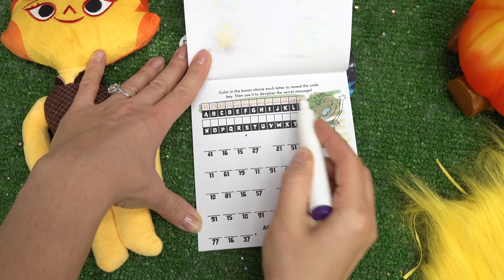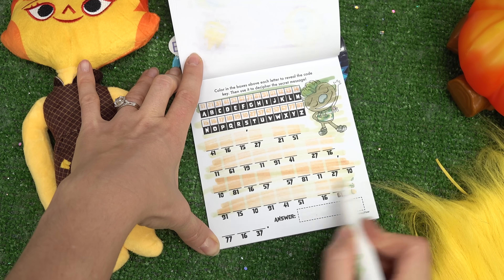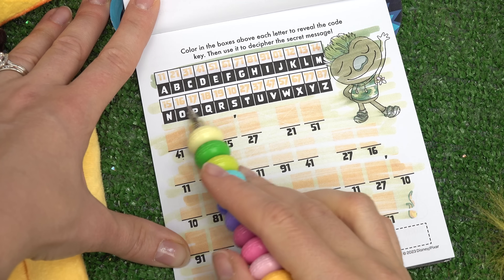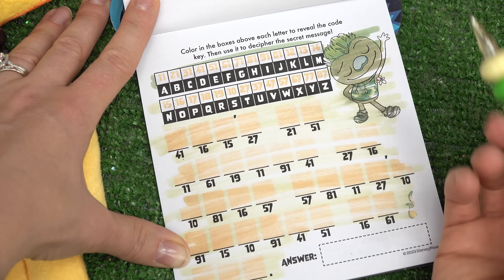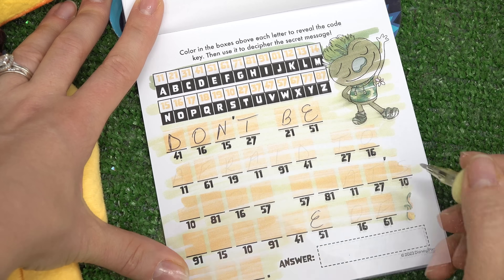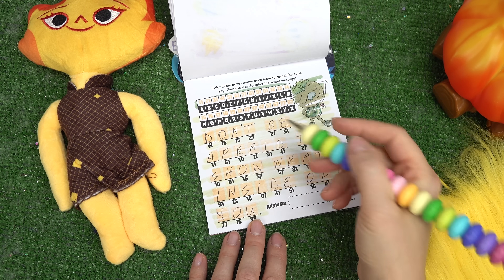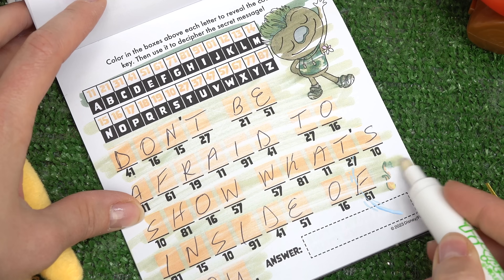Here's Claude again. We have to decipher a secret message. Let's reveal all the numbers to our letters right here, and then we have to fill them in these boxes down here. Let's get started - the first one is 41. Where is 41 on here? Looks like it's D, so we're gonna write in D and continue. We're all done - 'Don't be afraid to show what's inside of you.'